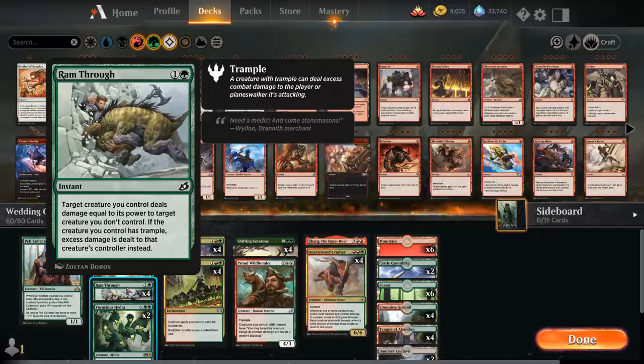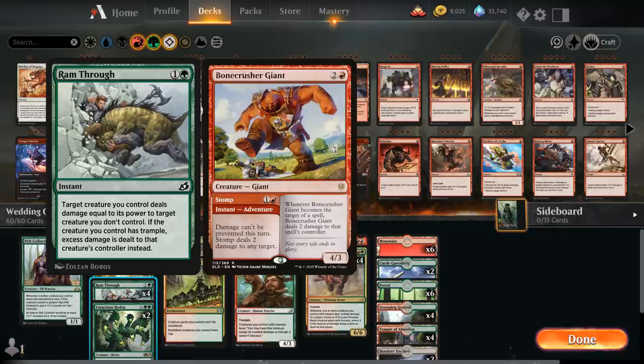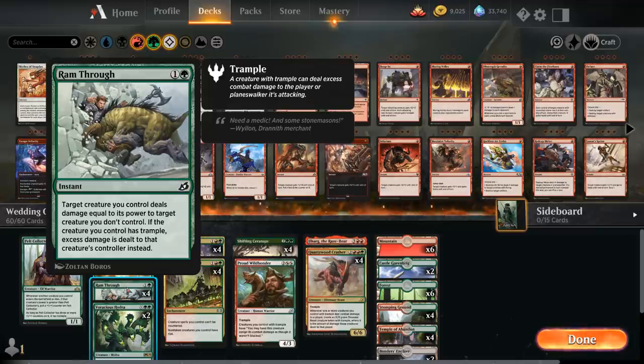I've been pretty happy with Ram Through as a removal spell. It does have some drawbacks — if you're behind on board and don't have a big creature in play it's not going to do much. But with so many trample creatures in the deck, Ram Through can sometimes be a two-mana Lava Axe plus a removal spell all in one card, and it's also a nice finisher in the late game.